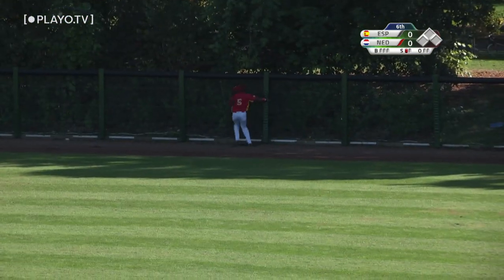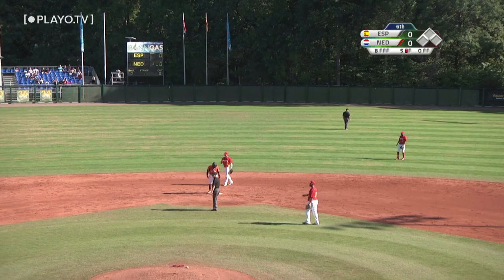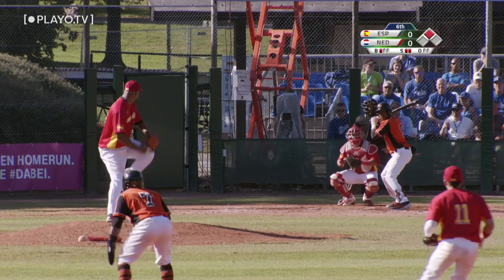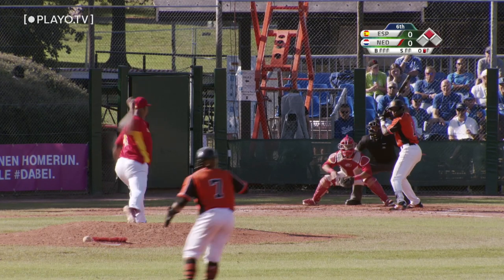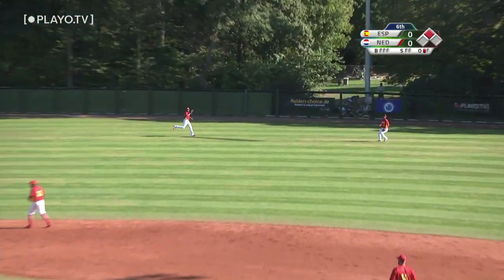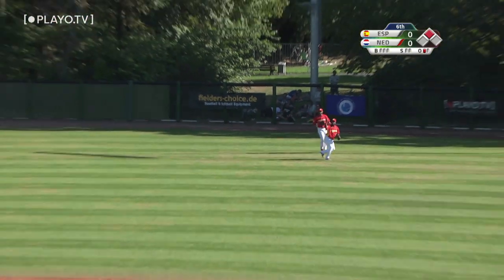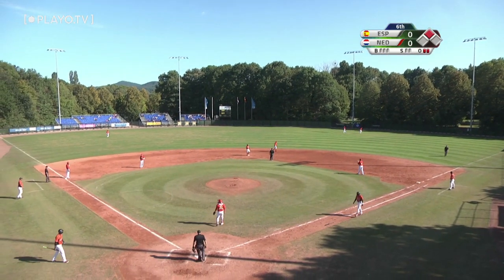And a line drive from Dwayne Kemp to the right field fence, for a leadoff double for Team Netherlands. And Polonius swings and misses. Here we go with Carlton Dahl. He swings for the first pitch, puts it in the air — fly ball to right field. Now Dwayne Kemp on second base is thinking about tagging.